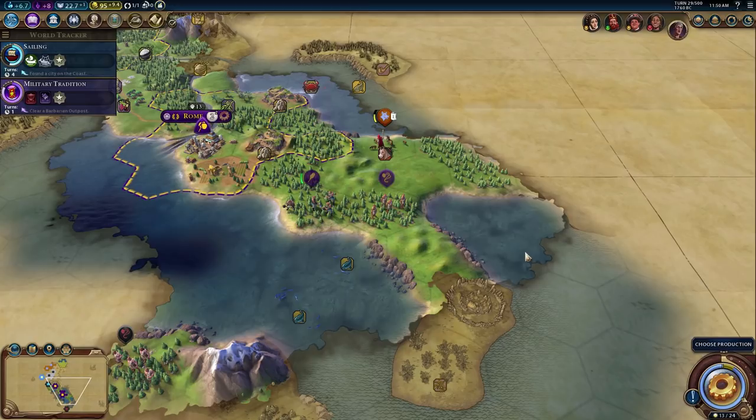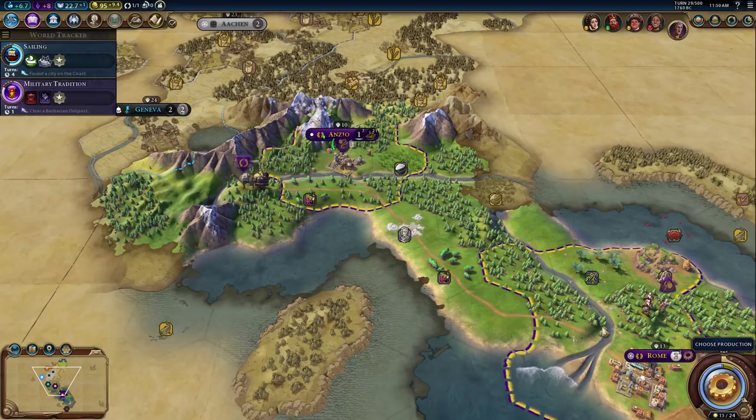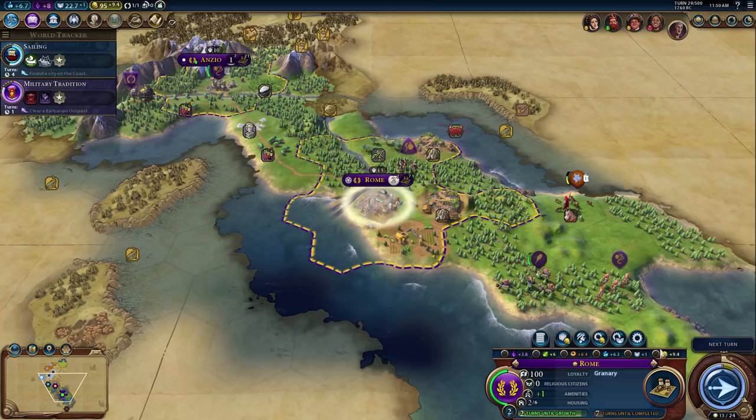Let's get Irrigation — grab the builder, send him up to grab the rice and the wine. Roman wine! We could grab Hanging Gardens but I doubt we'll finish it in time, so let's grab the housing improvement instead. Leti is doing okay down south — at least no one is going to be near to kill the settler.